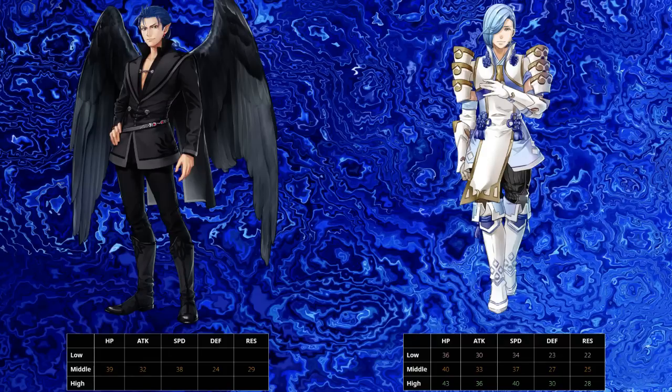But when it comes down to content where you can't let anyone die, your best set is Galeforce. And Shigure with Legendary Azura does that set way better, because he's going to have more attack. 32 attack is very shaky for Heavy Blade. At the end of the day, Galeforce is kinda difficult because his defense is too low. You can actually make him work with Attack Death Blow Solo, but that is locked to a seasonal, and Shigure will typically do better outside of having that skill.